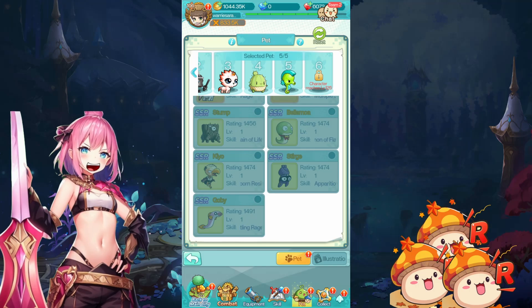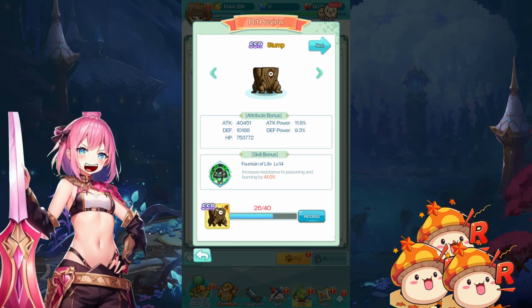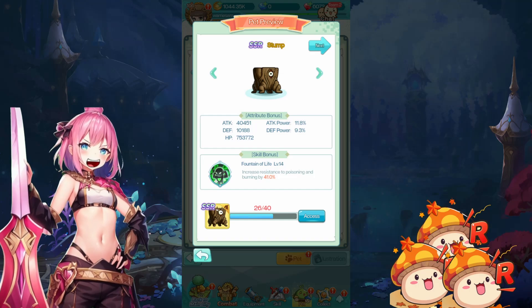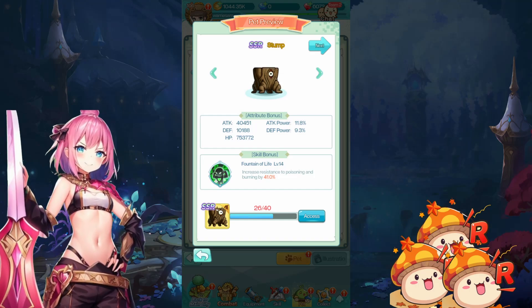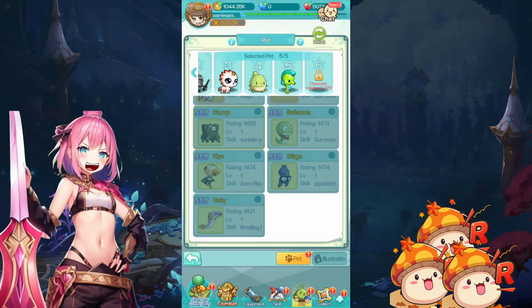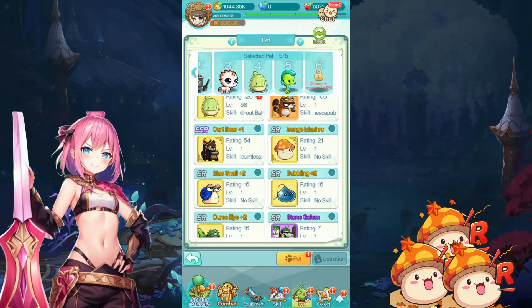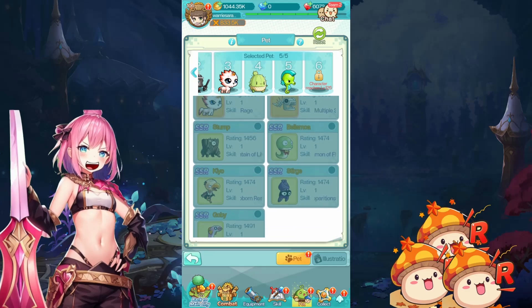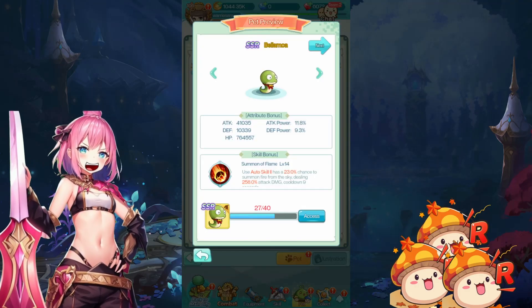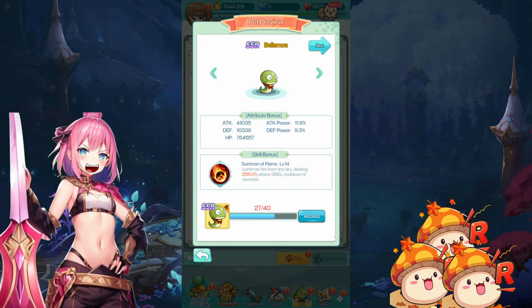There are a few SSRs I don't have yet. Stump increases resistance to poison and burning — situational if a boss is poisoning or burning you, like Nependeth in Chapter 15 or Vellum in Expeditions who poisons you. These are defensive situational pets you bring if you're dying to a certain ailment. Bellamoa uses Auto Skill 2 with a 23% chance to summon fire from the sky dealing 258% attack damage — a basic straightforward damage pet. Kiyo increases resistance to speed reduction and Palsy, which I think might be Petrify — another situational resistance pet. Sturge uses Auto Skill 4 with a 23% chance to fire three Ghost Bullets dealing 96% attack damage, cooldown of 9 seconds.